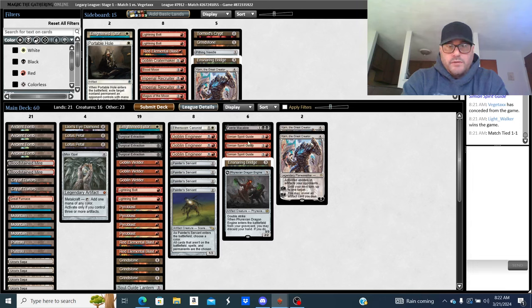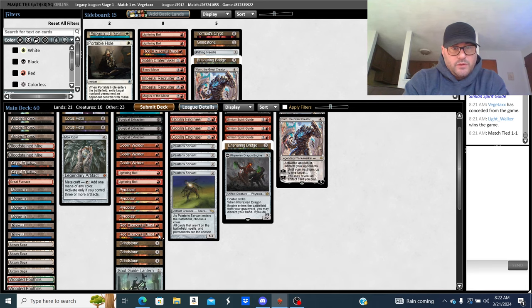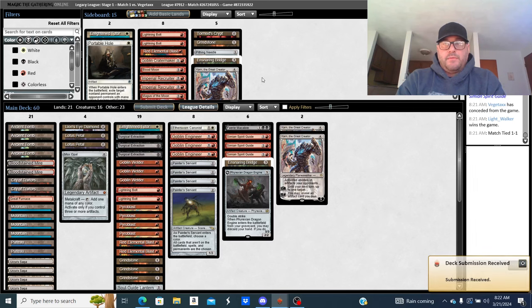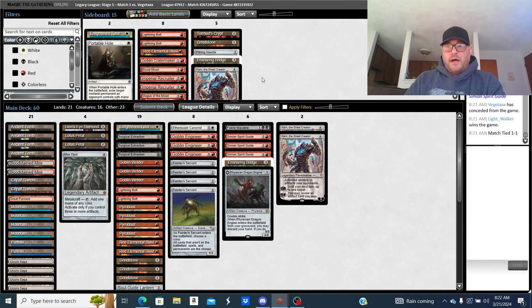Two Karns, Goblin Engineer — this hand is fine, I don't love it but it's fine. Two Lightning Bolts, three Grindstones, Surgical Extractions. Enlightened Tutor is good — I can get Ensnaring Bridge if I need it in a pinch. These guys are running three Brazen Borrowers. They used to play Powder Keg.